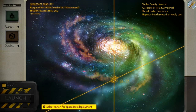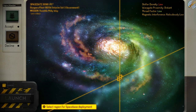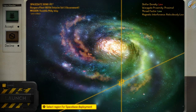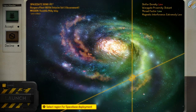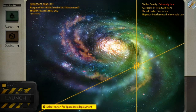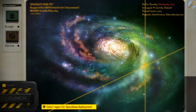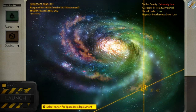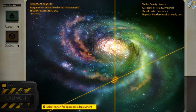There are four parameters: stellar density, warp gate proximity, threat factor, and magnetic interference — and all of these things affect the kind of landscape that you're going to be dealing with. I think I want the threat factor to be low but I don't want the stellar density to be low as well. I think all of these things should more or less balance out, but honestly I'm having a terrible time looking for a place where I want to actually spend some time.